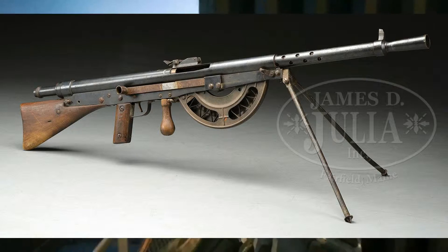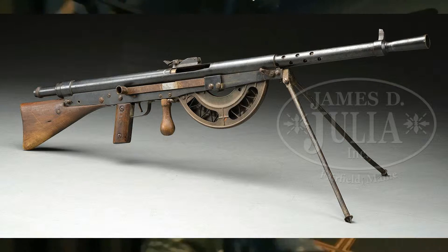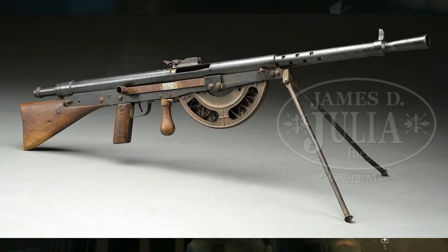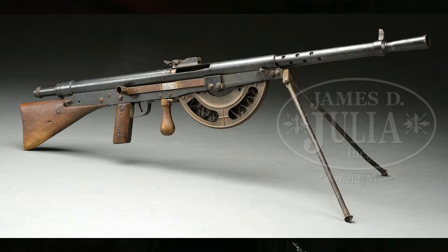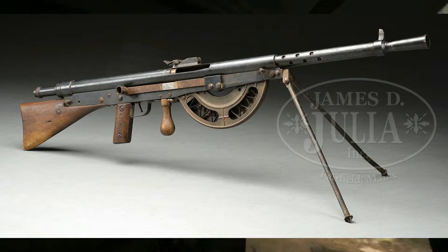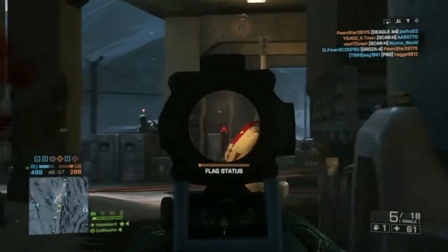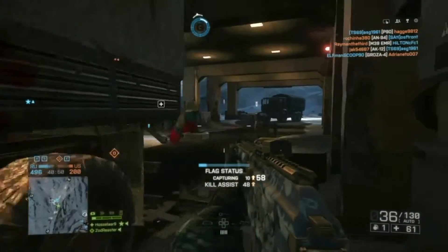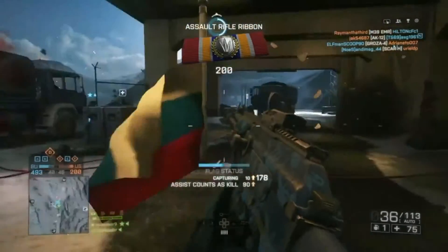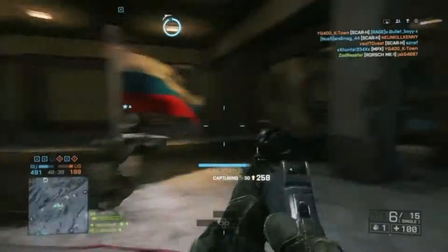The next gun is going to be the Chauchat. Sorry for my French pronunciation — it isn't the best. The Chauchat is a light machine gun with a really cool magazine on the underside. It's curved in a very, very weird way. It wasn't really reliable in World War 1, and it didn't have a high rate of fire. It just wasn't the best or most reliable weapon.